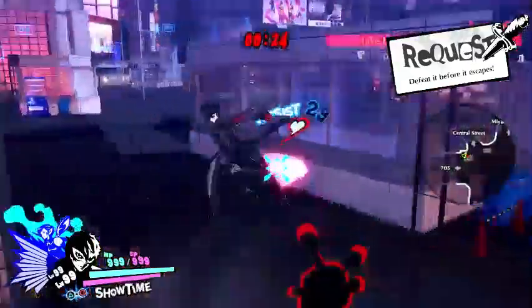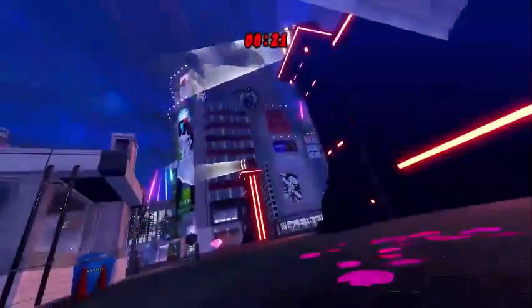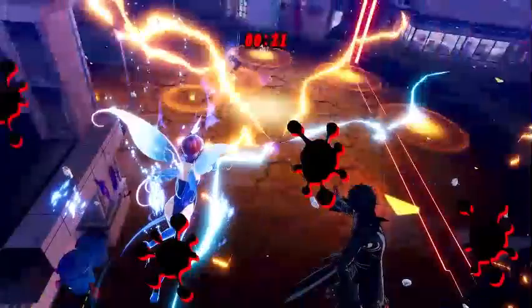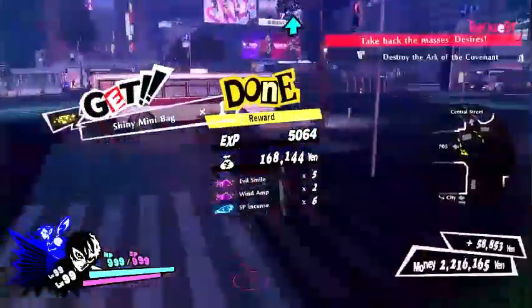After you're satisfied, register the persona in the compendium. This will allow you to get as many copies of the persona as you want, for a substantial fee. This works for future duplications, but if you're only going to do the duplicating once, or just want the persona back, this step is really not that necessary.